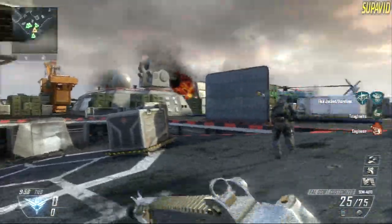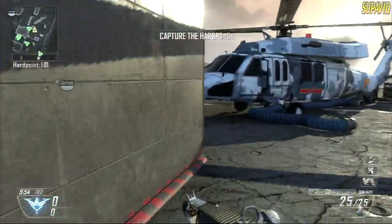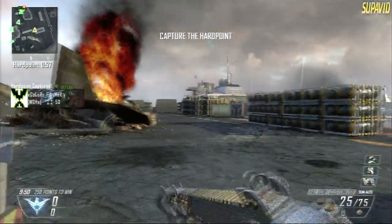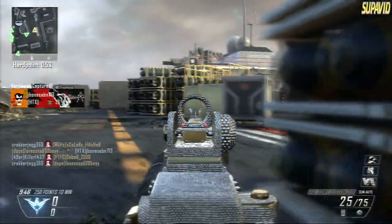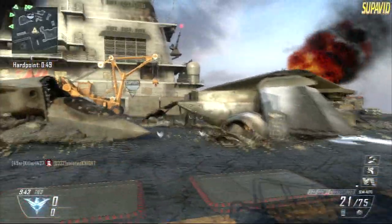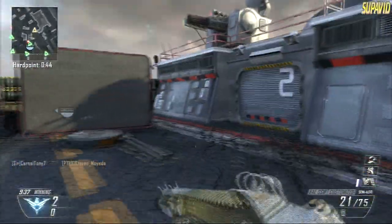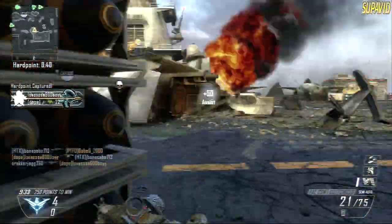What's up guys, it's Super Vid and I'm bringing you a tutorial here. I'm going to show you my gameplay of getting a swarm really quickly. I figured this out - with hardpoint, you can get a lot of points if you're walking in and out of the hard point, as you can see. Basically I'm going to get a swarm here within one minute and 30 seconds.